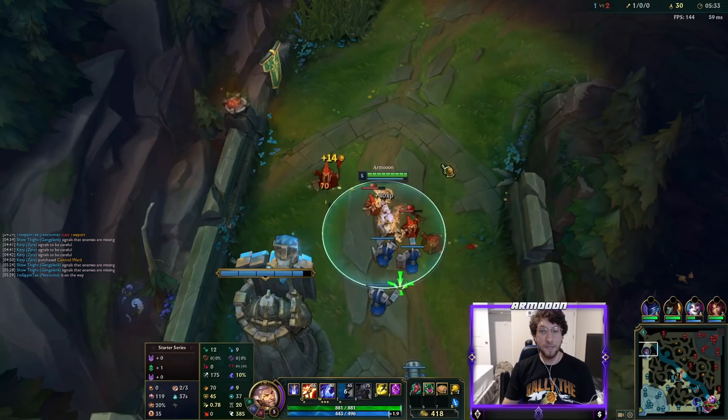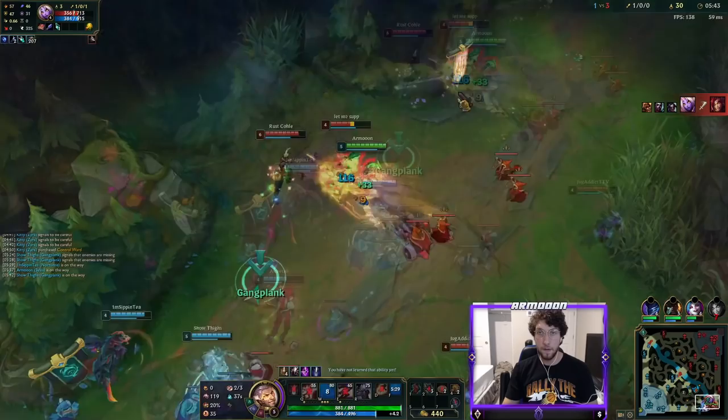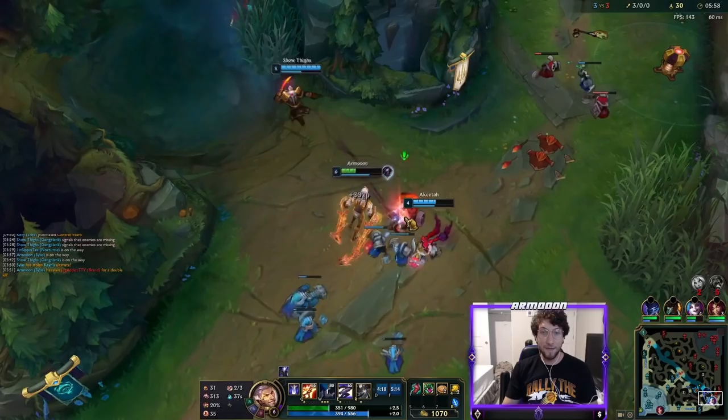Gotta remember, we still only have 9 AP though. But Silas is pretty good when it comes to base damage, so I'm not too worried about that. I TP'd without looking. Oh, this is really good actually — we have double TP. I'm not level 6 yet unfortunately. She flashed. That's why you got the movement speed. Nice! Now I kind of wish I got a Dark Seal. Still haven't even needed to use Biscuit.